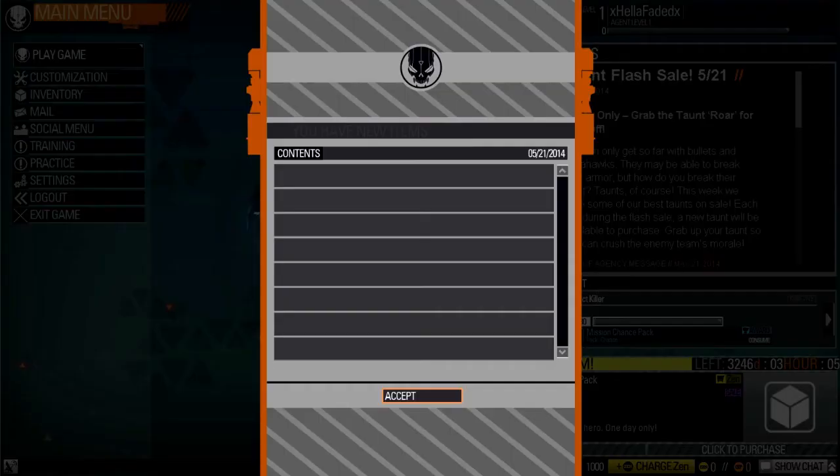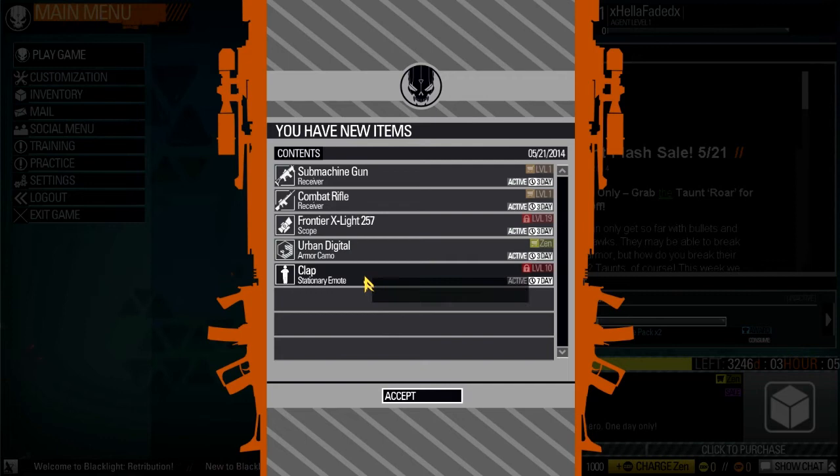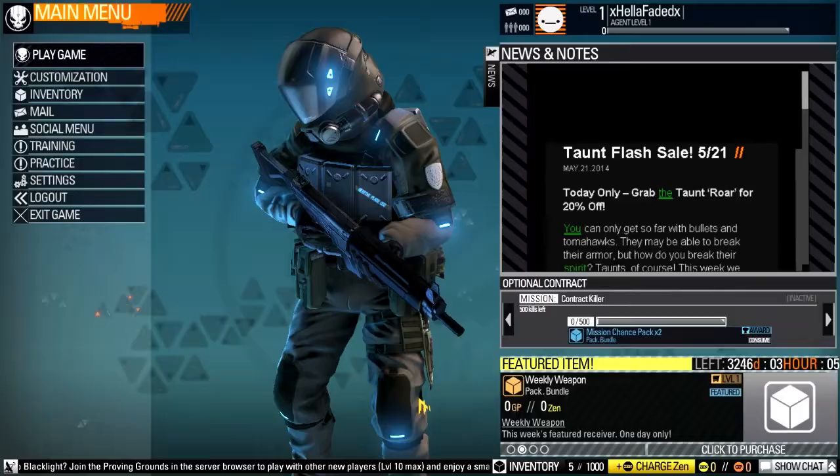Oh wait, we have new items: a submachine gun, a combat rifle, the Frontier X-Lite which is a scope, urban digital and armor camo, and then a 'clap' which is a stationary emote.